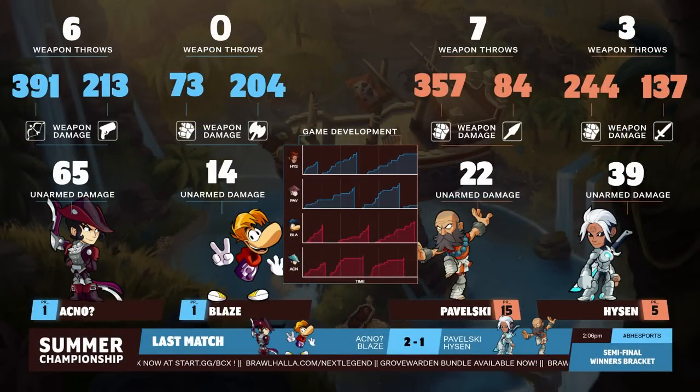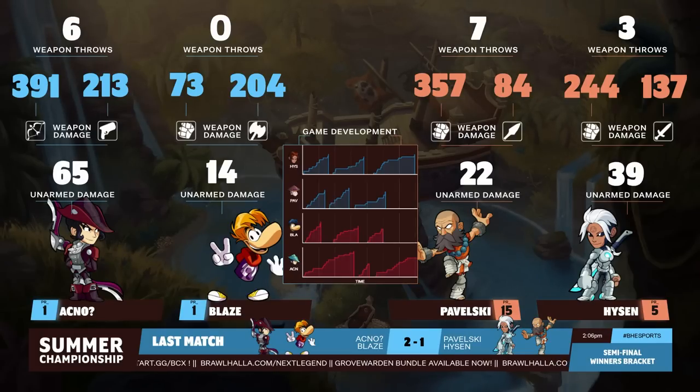It covered grounded — definitely one hit — and also covered if he decided to panic jump into it. Yeah, I thought he might have jumped a little bit at the end there, but he did look like he stayed grounded. Either way, that was just well set up. PR1 versus Hyzen PR5 — that's what it was. Look at the damage numbers on both weapons: 391 with the bow, 213 with the blasters. Six weapon throws — it's just a complete package coming out from Akno.